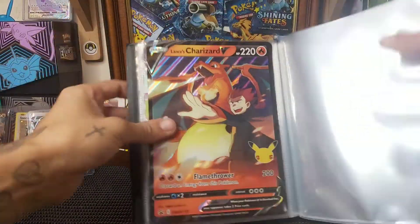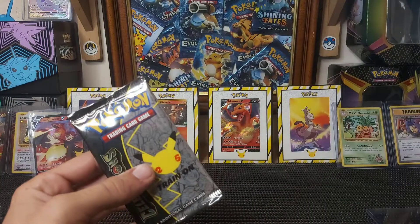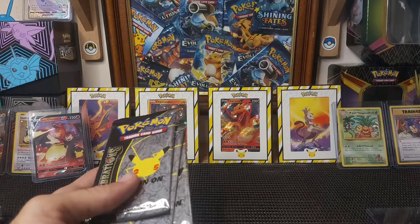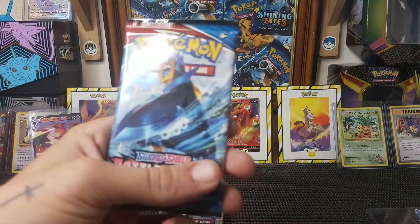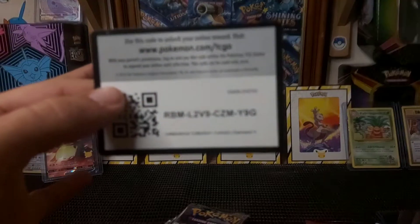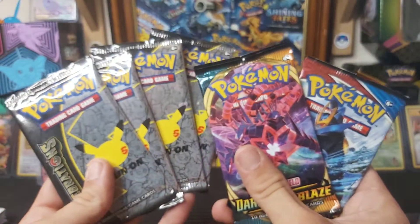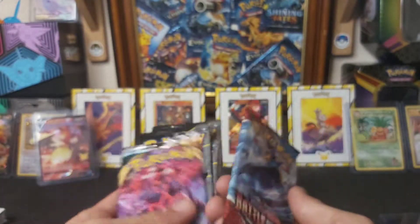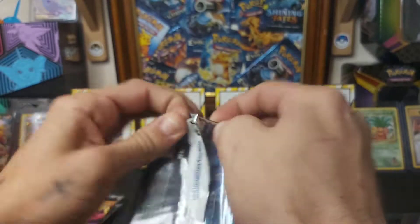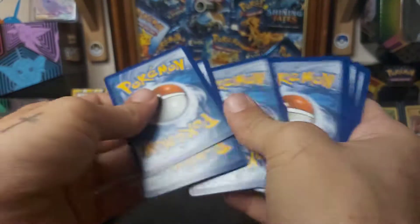Okay, let's get into the packs. We have one, two, three, four Celebrations packs, one Battle Styles pack, one Darkness Ablaze pack, and a code card. What order are we going to do this in? I think we should just test our luck and start with a cheeky Battle Styles pack — let's get straight into opening it.